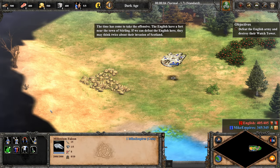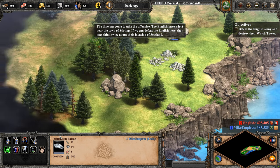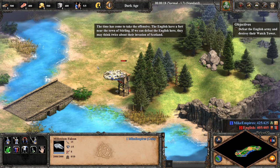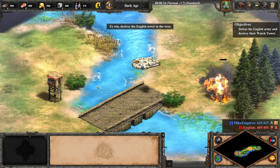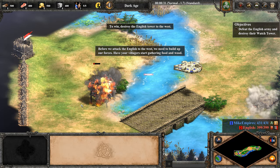The time has come to take the offensive. The English have a fort near the town of Stirling. If we could defeat the English here, they may think twice about an invasion of Scotland. To win, destroy the English Tower to the west. Before we attack the English to the west, we need to build up our forces.